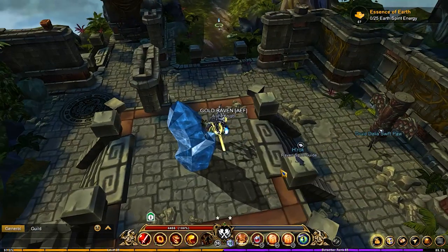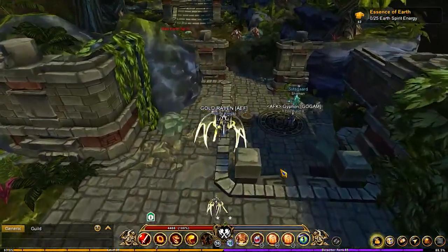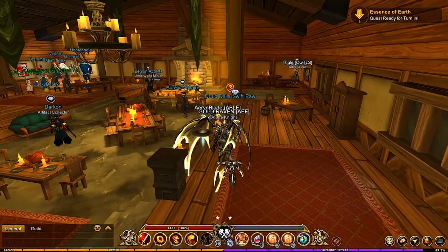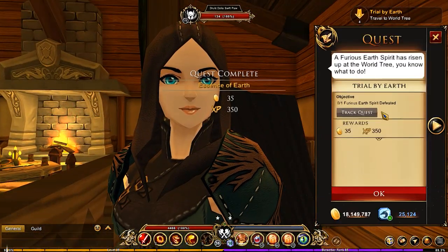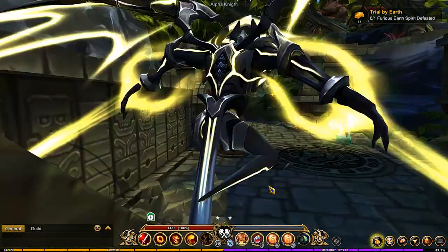Oh man, here we go — earth spirits. This is where a pile of people usually are because I accidentally went to this area first. But actually there's nobody there right now — yippee skippy! We turn that one in and we're going after the Furious version, of course.